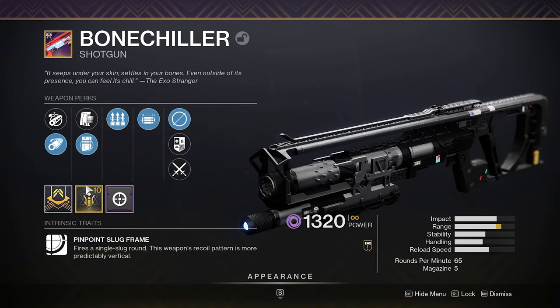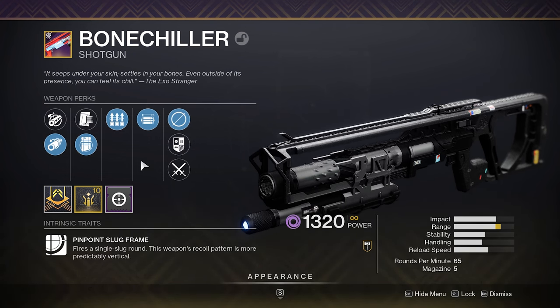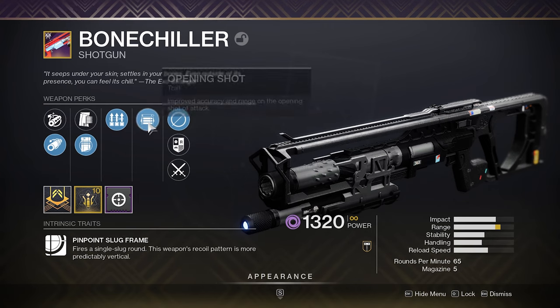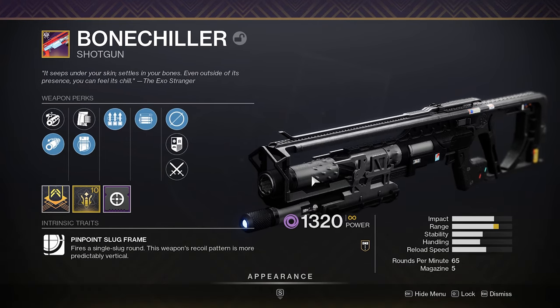We have a whole bunch of extra range which will help out with the hitbox just a little bit. Range does not increase the fall-off distance of a slug shotgun — it's not going to make it shoot farther, but it's going to help out with the hitbox so it's going to make it feel that much crispier. Opening Shot of course is going to make it even stronger than it already is, so this is a very very very hitboxy shotgun.